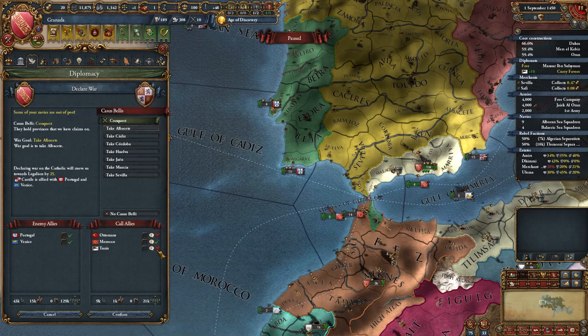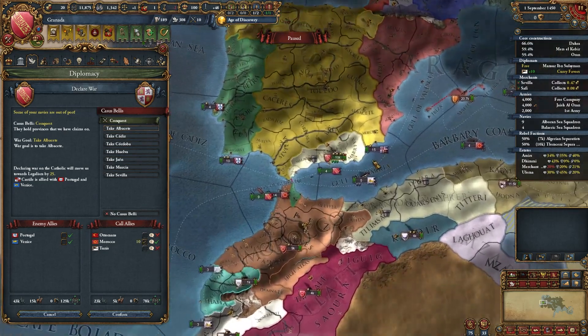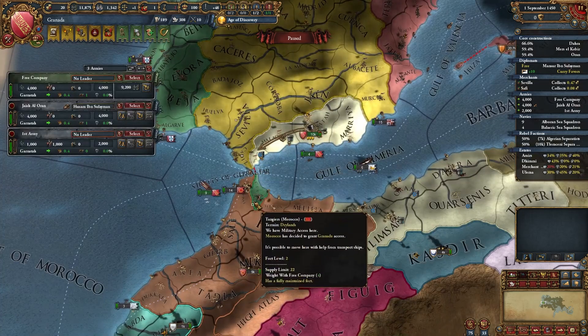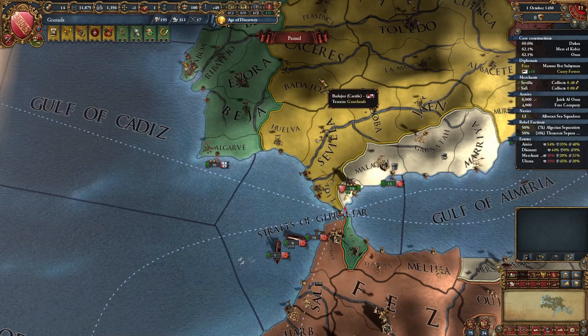You just got new military technology — you declare. But first you need to enact this edict: defensive edict. Hide your forces somewhere here. Let's hide our ships behind this fort. And let's declare. Call in Morocco. Take the center that you can take — I think that should be enough.